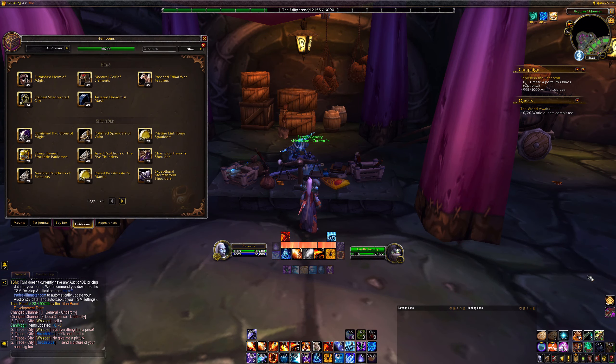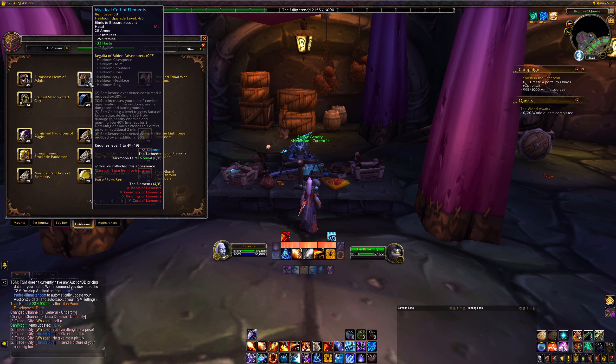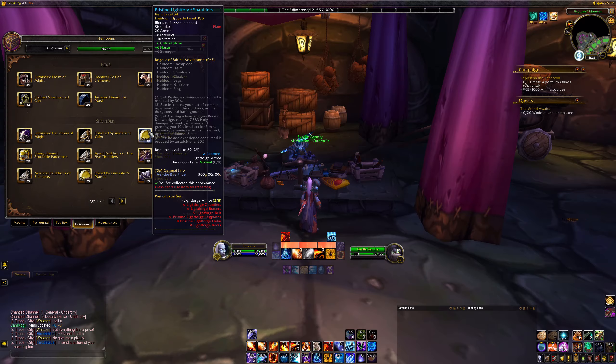Since heirlooms and scouting maps are saved to your collections journal, all of your characters will have access to them once you've unlocked them. So purchase them on a character with enough gold to spare, and then log back over to your leveling character to reap all of the benefits.